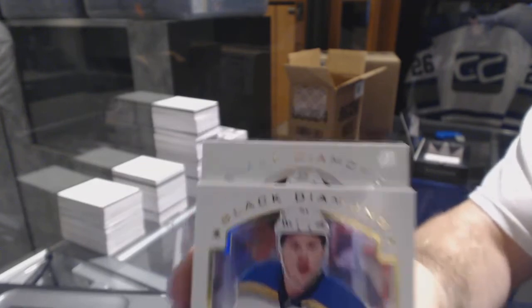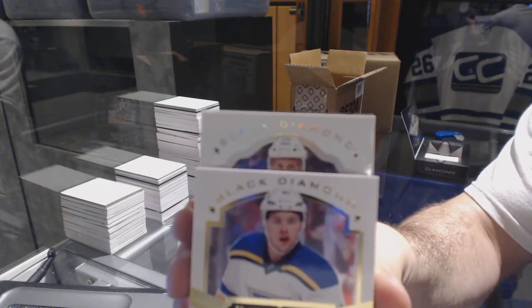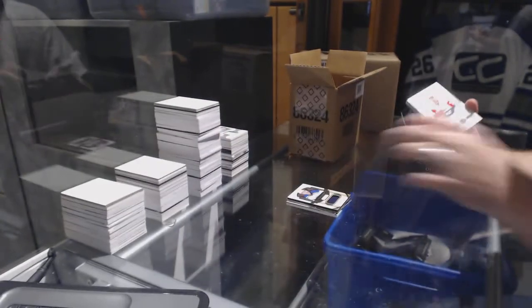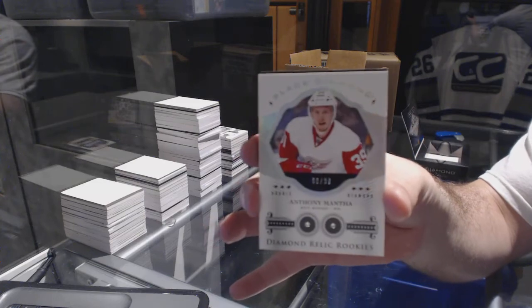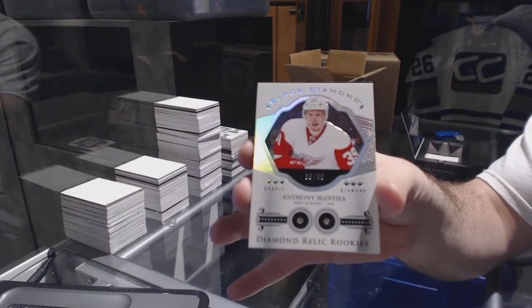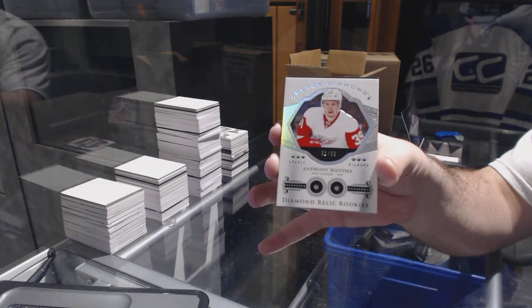And it's a Diamond! Number 8 of 99 — Double Diamond Rookie for the Red Wings: Anthony Mantha. Anthony Mantha to 99. There we go!